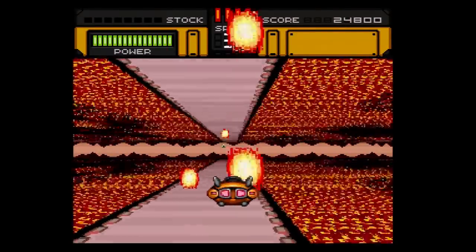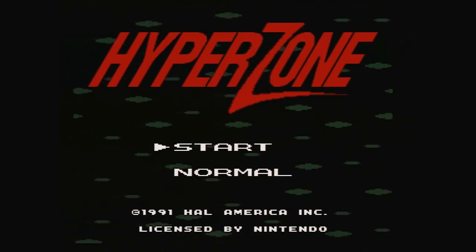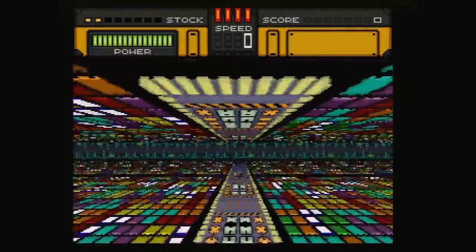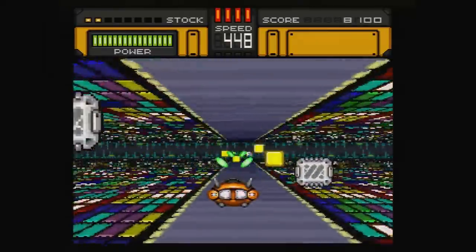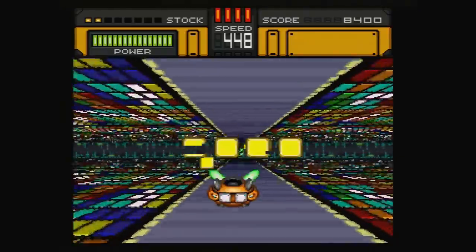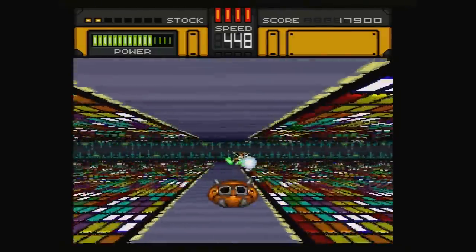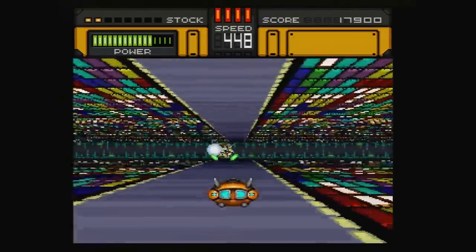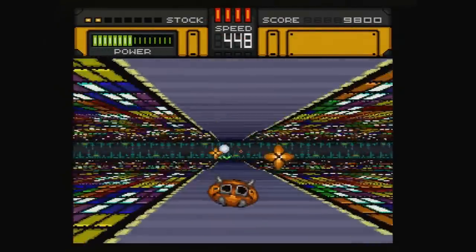It seems likely that HAL didn't intend for Hyperzone's spatial depth to be quite so difficult to parse. The game contains a hidden code that allows you to activate an active shutter 3D mode, which causes the graphics to alternate positions on alternating frames to create a stereoscopic 3D effect. No one ever shipped 3D glasses for the Super NES, though, so this feature remained somewhat useless. There's no indication of whether Hyperzone's 3D feature was added to take advantage of a planned peripheral that ended up being scrapped, or if HAL was simply future-proofing the game. Nintendo's previous console, the Japanese Famicom, did of course receive an active shutter 3D glasses peripheral, so the idea that its follow-up console would also be graced with stereoscopic capabilities wasn't too far-fetched.